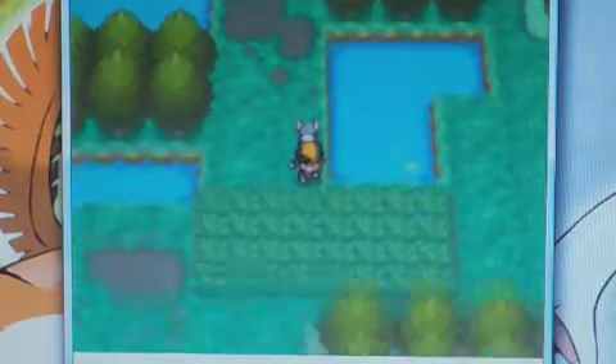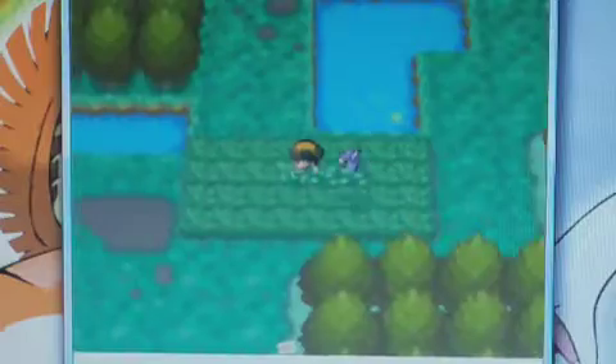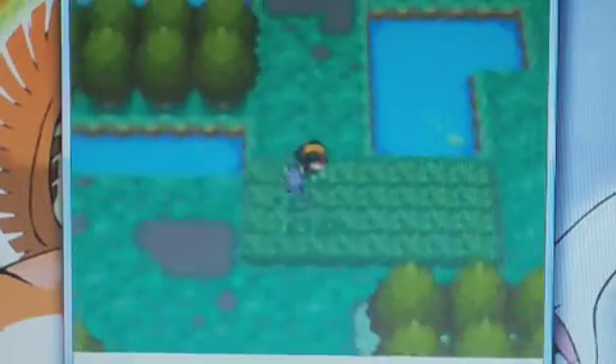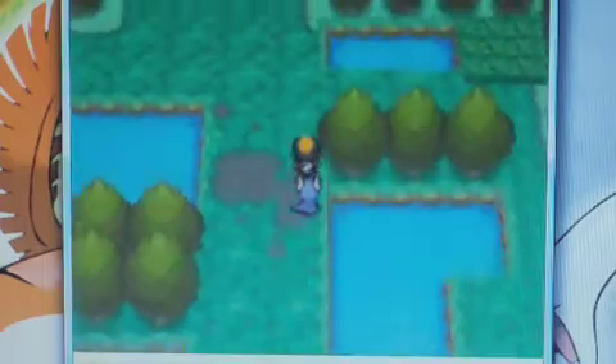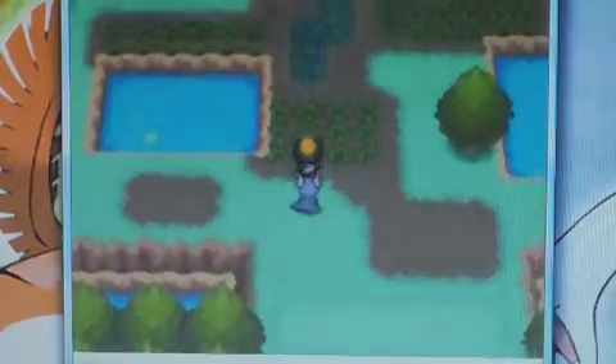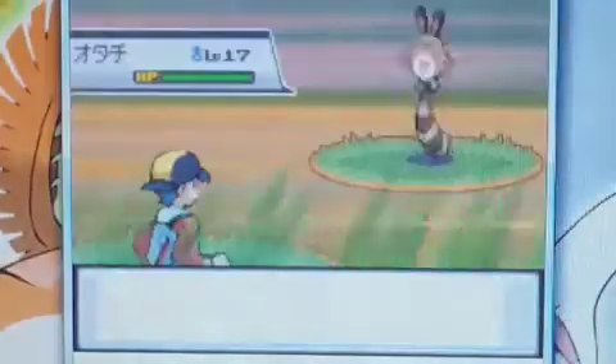These are all the sections unlocked at the moment. After you go catch that Geodude for him, he'll unlock more sections of the Safari Zone. So I'm gonna go catch a Geodude — gonna head back to the mountain area. Got another Sentret encounter. Don't care.